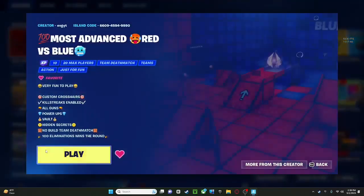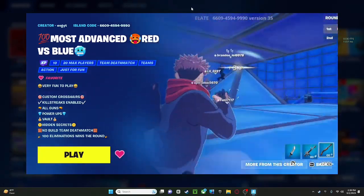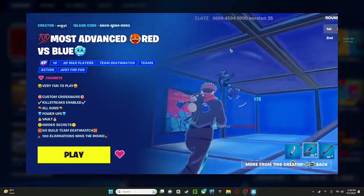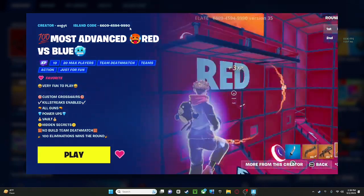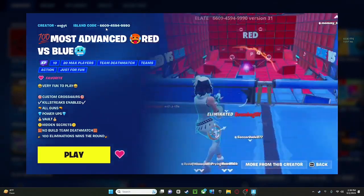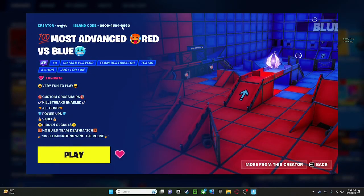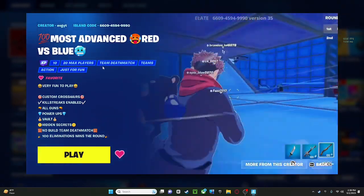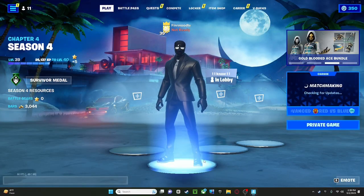You're gonna have to load up this map. Make sure it says XP right here — don't forget the XP. The island code is 6609-4594-9990. I'll say it again: 6609-4594-9990. When you put that in, you're gonna click play, make sure it's on a private game, and then go in.